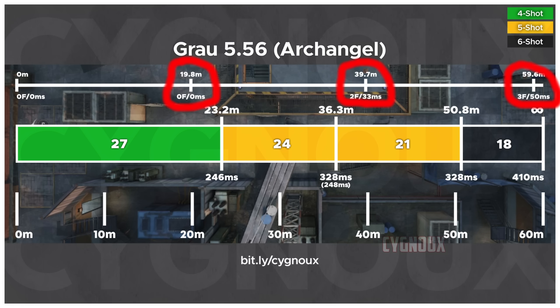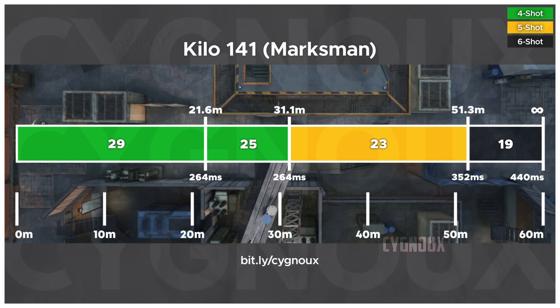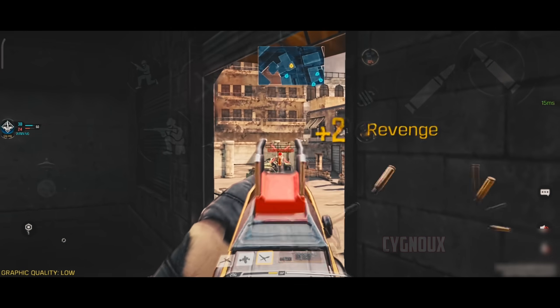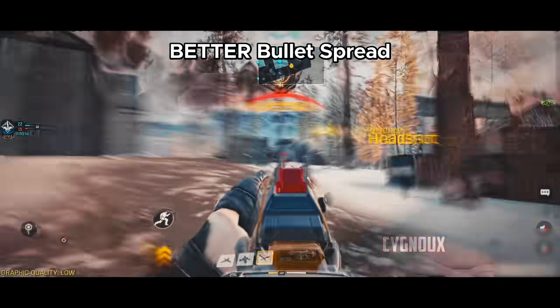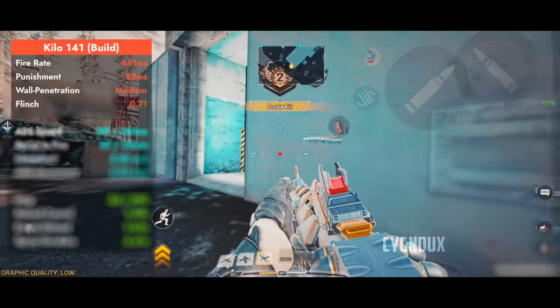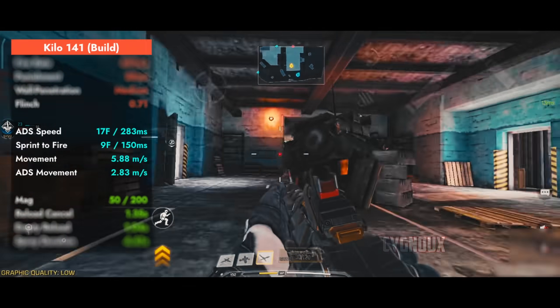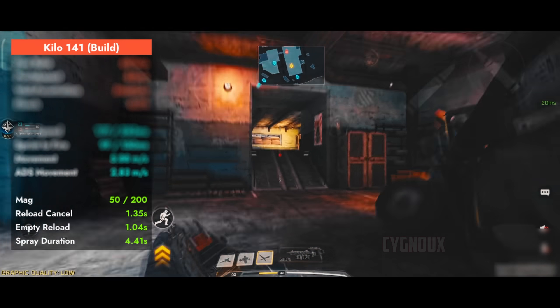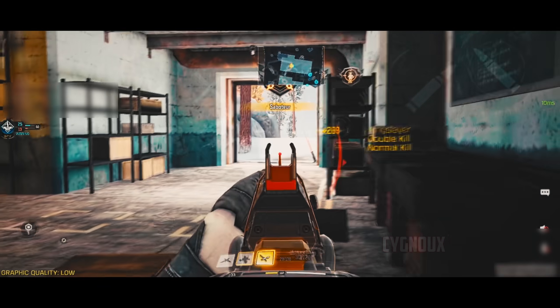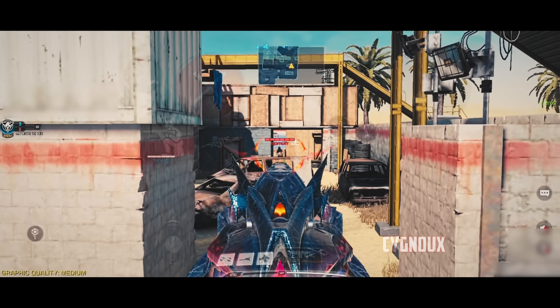To counter Grau, use Kilo 141. Grau has a bullet speed con which adds delay before bullets hit the enemy, but Kilo does not have that issue, giving it the edge. Range is similar to Grau, Kilo has good recall to beam at longer ranges, and better bullet spread than Grau making it more lethal at range. We get fast fire rate, mobility on par with Grau, 50 bullets in mag with 1.3 second reload cancel, and tight hipfire spread, making Kilo really versatile.